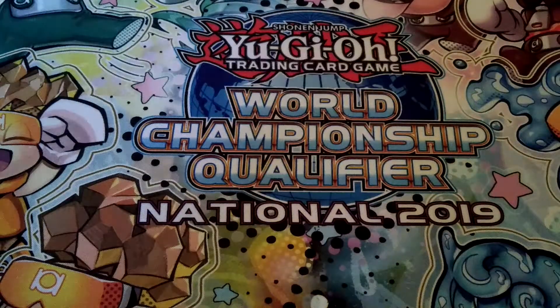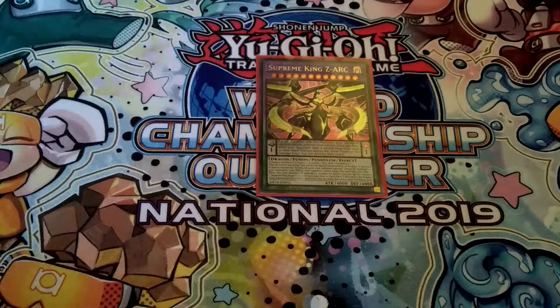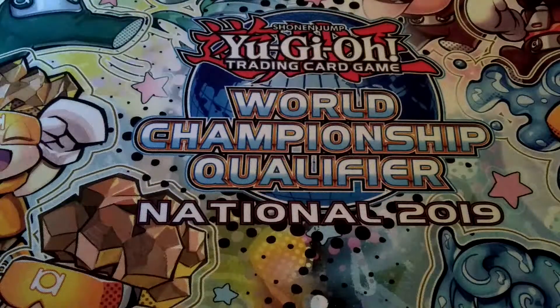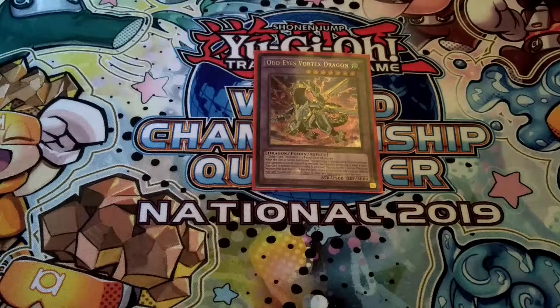So that was the main deck. Now let's see the Extra Deck. The main card for this deck — one of my favorite cards ever — is Supreme King's Ark. You can only summon it with Chronograph Sorcerer; if you summon it, it destroys your opponent's whole field, and it can't be targeted or destroyed by card effects, so definitely pretty amazing. Then one Old Eyes Vortex Dragon — a very powerful negation that you summon out with your Absolute Dragon combo.